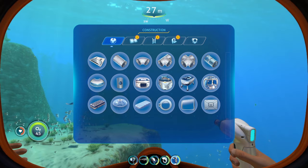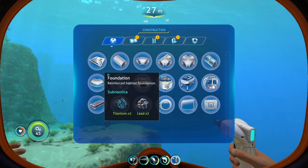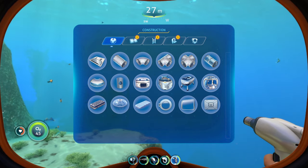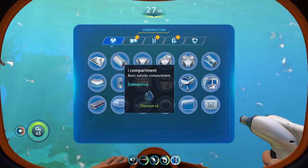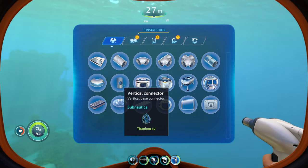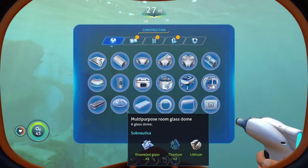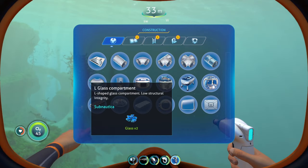Once you have your Habitat Builder and you open it up, your menu is not going to look like mine, assuming that you're at the start of the game or maybe even the middle. Unless you've unlocked everything, your menu is not going to look like this. By default, the only compartments you'll be able to build are the Foundation, the first four compartments, the two glass compartments, the vertical connector, the hatch, and the window.